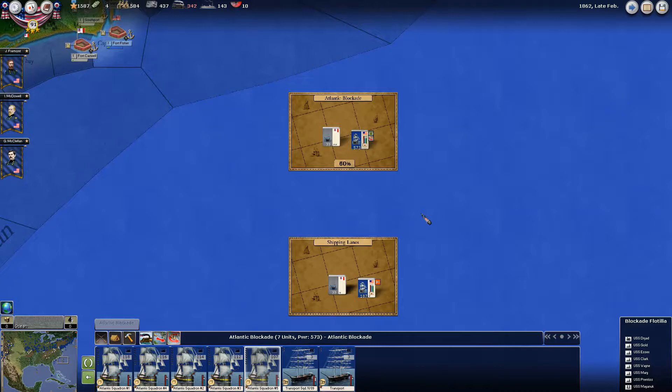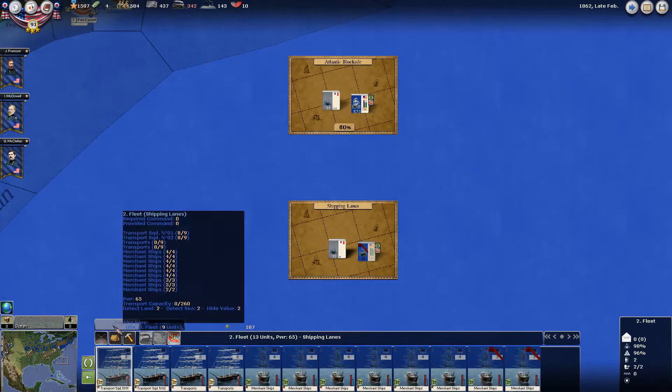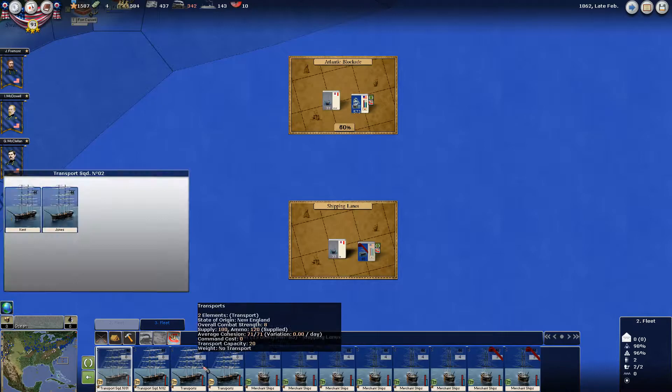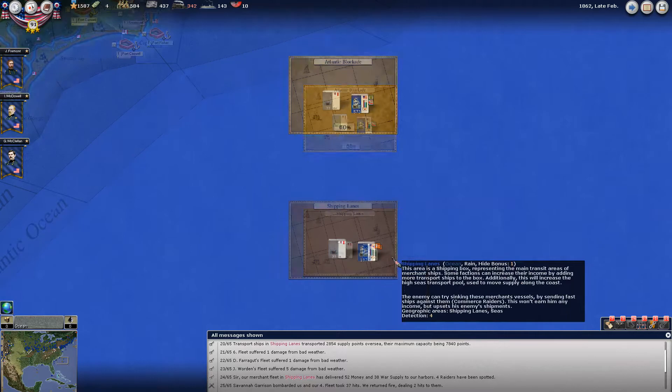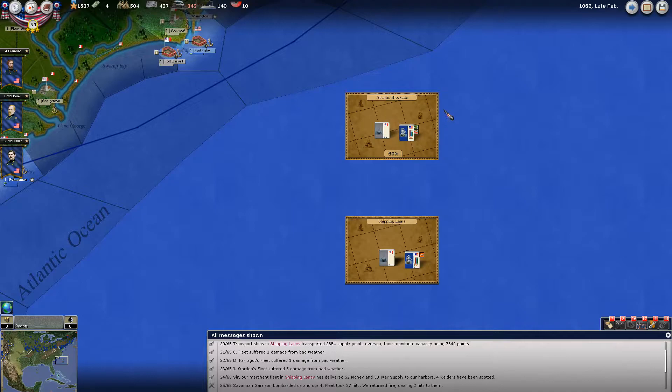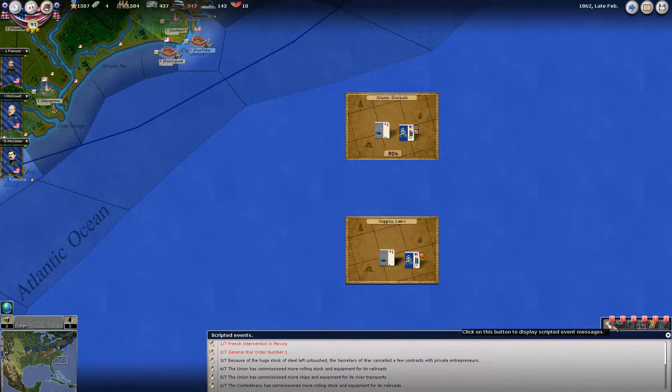The shipping lanes are a little bit different. You have two influences: merchant ships and transports. It's not obvious from the manual that transports have any purpose other than transporting troops and supplying them on land, but they can actually earn you cash. Here's a good example — we have four transports in this shipping lane. This is your money-making lane for the Union; this is what makes you money. This lane is also your inhibitor — what keeps the CSA from making money.